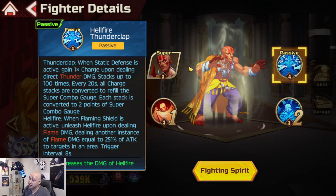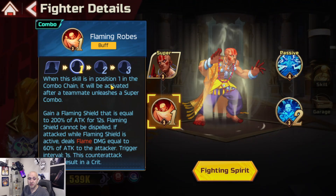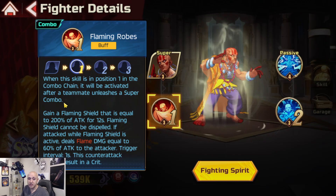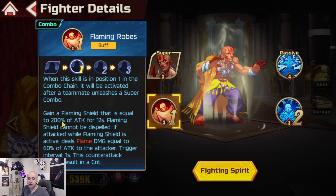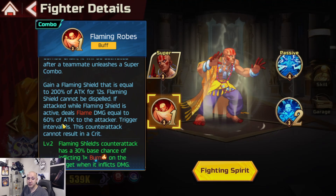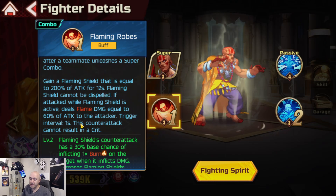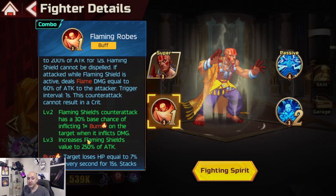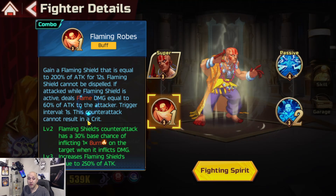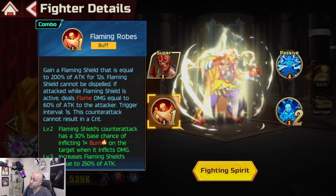Adding in Fashion Blanca, he probably works really well with him too. The Flaming Robes move, when in position one, grants a Flaming Shield equal to 200% of attack for 12 seconds. Flaming Shield cannot be dispelled. If attacked while Flaming Shield is active, deals flame damage equal to 60% of attack to the attacker every second - though this counter attack cannot result in a crit.